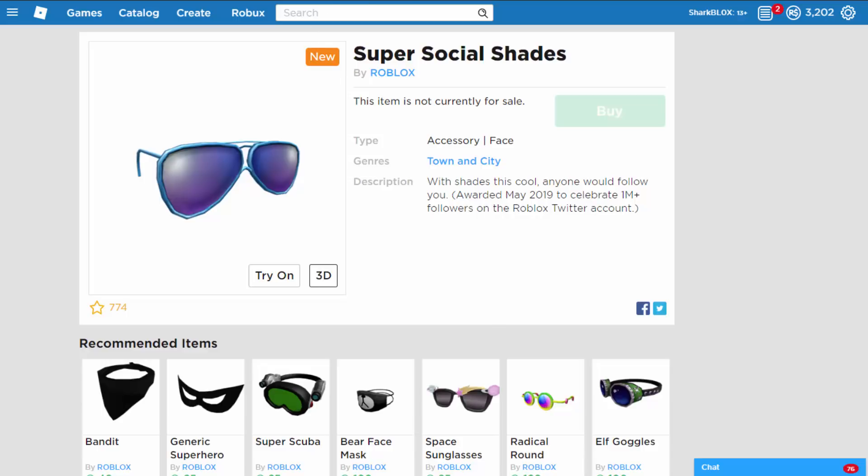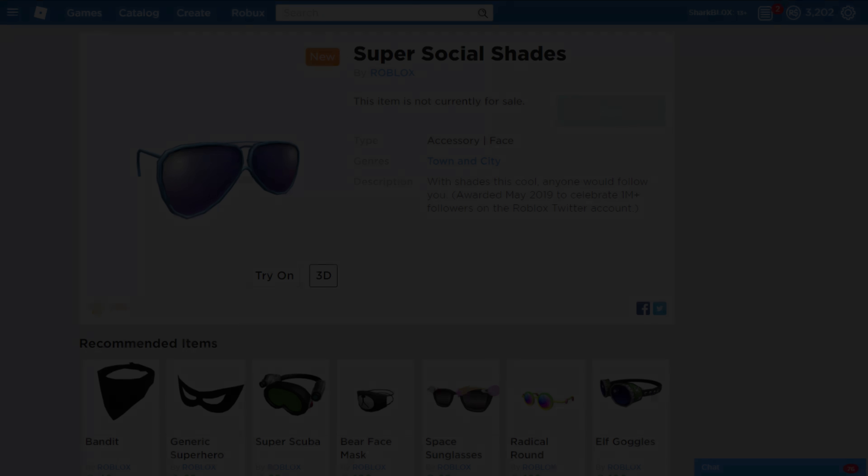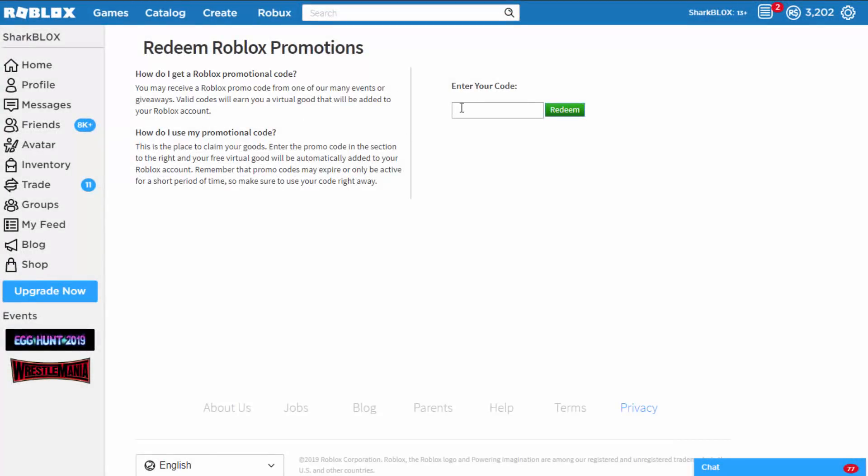What you guys want to do is go to roblox.com/promo codes — I will leave a link to that in the description. Once you're over on that page, what you want to type in is: